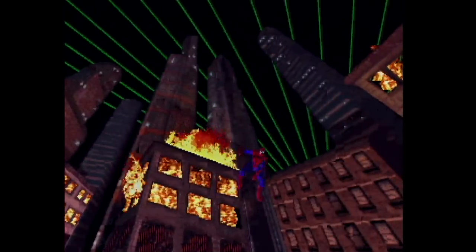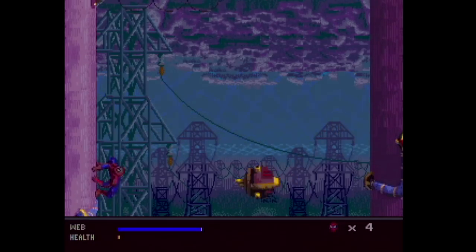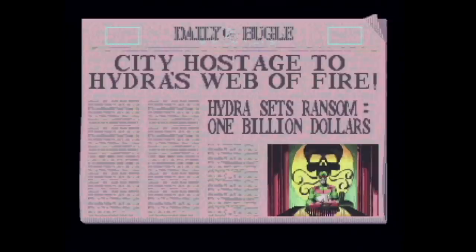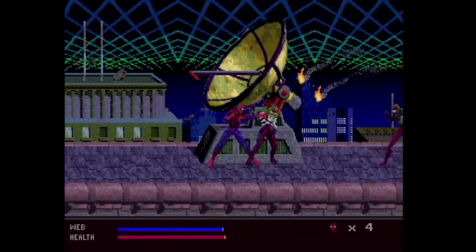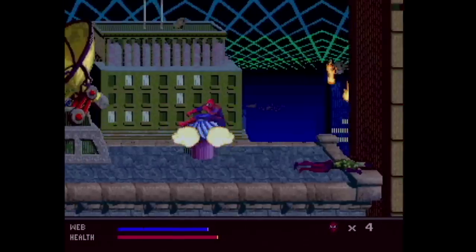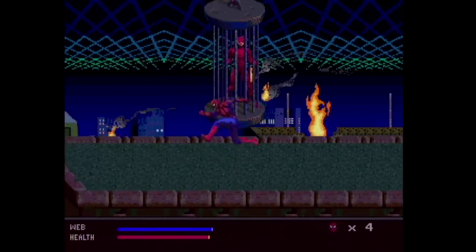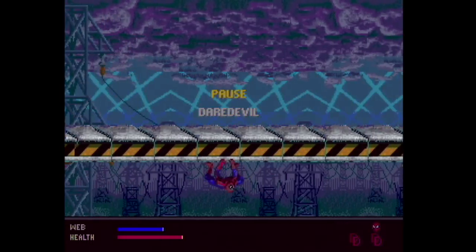The Amazing Spider-Man: Web of Fire is definitely the hardest US release to find for the Sega 32X. It came out towards the end of the peripheral's life in fairly small quantities — plus it sucks, so I doubt many people bought it. In the game, super villains cast a giant laser web over Manhattan for a $1 billion ransom, and Spider-Man must save the island. He can punch, throw webbing to tie up enemies, and swing from webs mid-air — though what those webs are attaching to in the open skyline is anyone's guess.